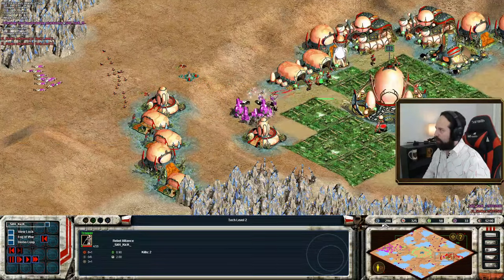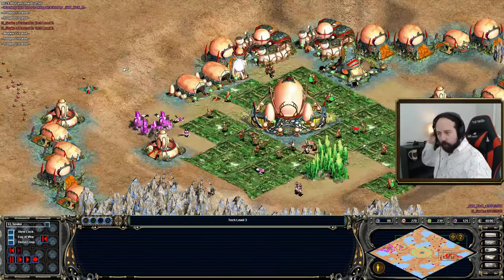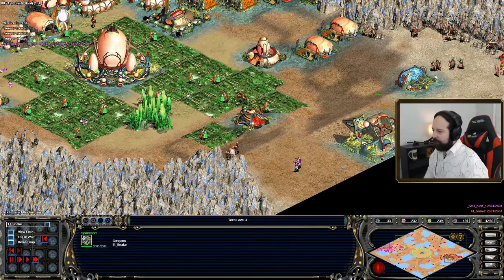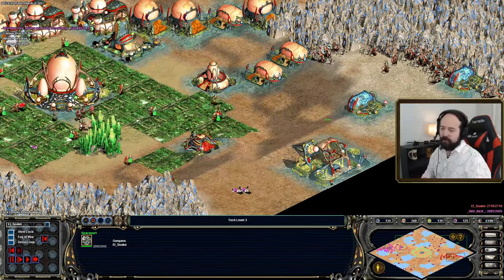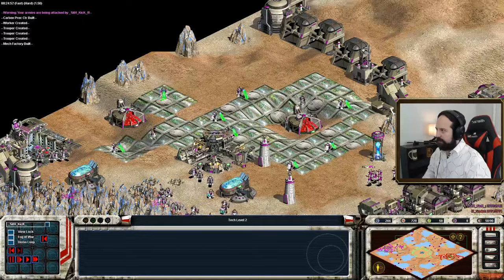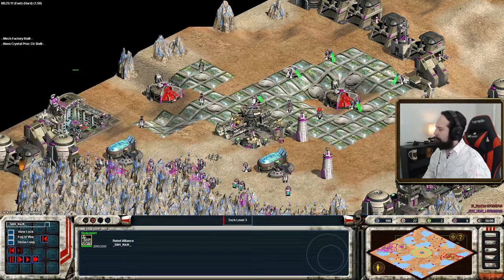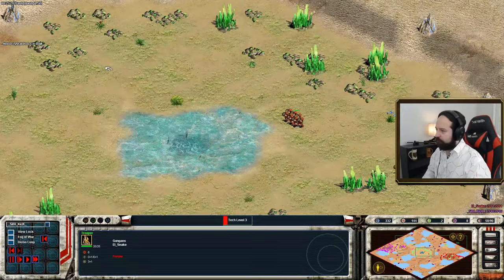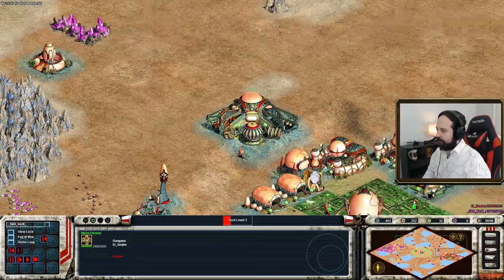I see an attack strike — Snake just hit tech level three! That's got me wondering what he's going to do now with that tech advantage. He's got some Rebels in his base but they're not going to be able to do a lot. The Spaceport — this is the Galactic Battlegrounds version of the market — so he probably bought his way up. And Sith Kick is still in tech level two; he's got a market there and just bought a bunch of Nova, using the market to get up to tech level three. Troopers on their way for another round of aggression, and here's a Mech Factory.